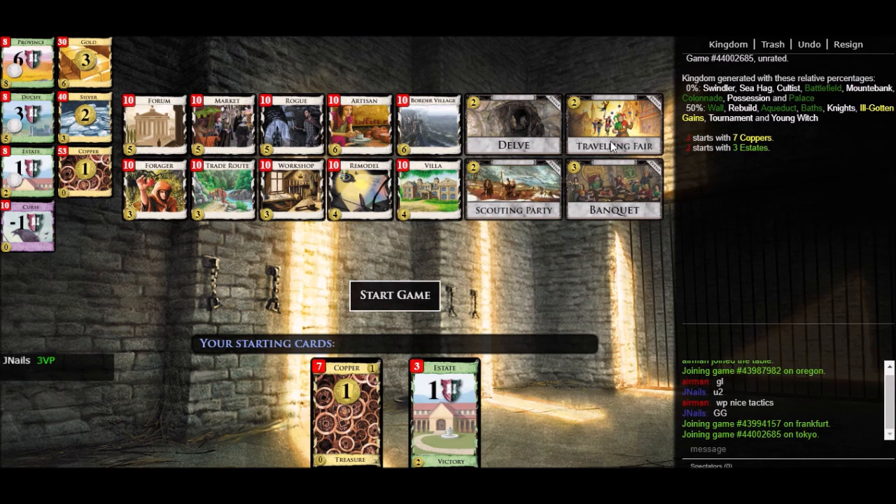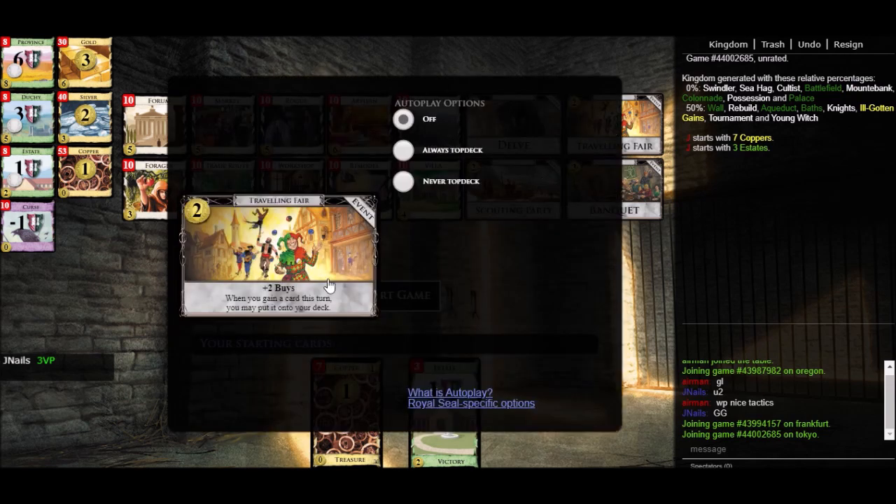Here's an example of an event that does actually give plus buy: Traveling Fare. Traveling Fare says plus two buys. So because of that, if you buy it you spent one buy and now have two buys back — Traveling Fare is netting you one buy. In a kingdom with Traveling Fare, you can always just spend an extra two coins each turn to get an extra buy. It also has another benefit that allows you to top-deck a card if you buy it. So each time you buy Traveling Fare, it's netting you one total buy.